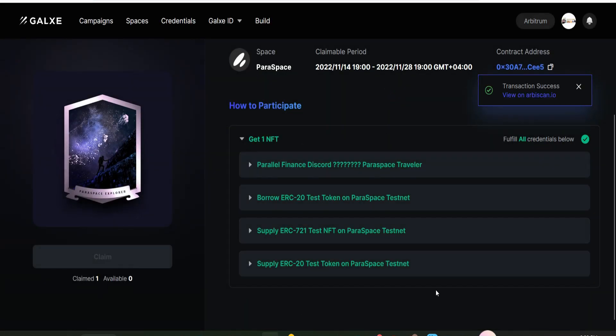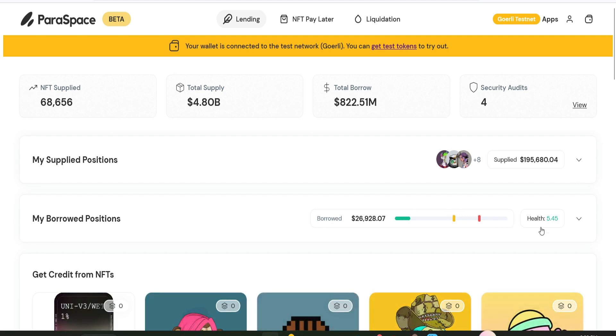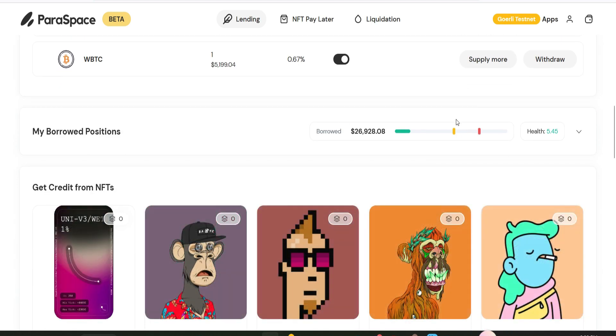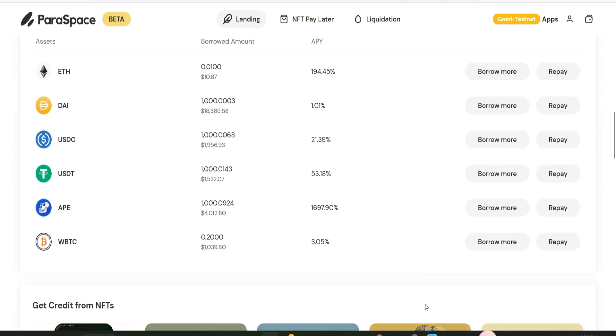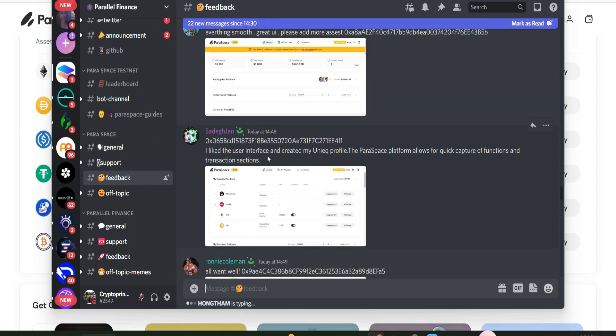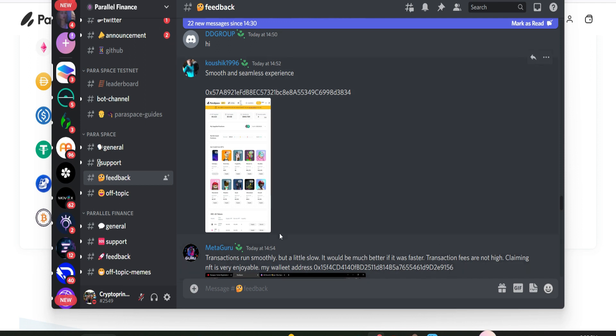The final thing we have to do is provide feedback on their Discord server. Go back to the platform, click on your supply positions, screenshot it, then go to your borrow positions, click on it, and screenshot that too. Head to the Discord server, search for the feedback channel, and give your feedback. The top 50 persons who give the best feedback will be eligible to claim the Settler NFT; the top 100 inviters will be able to claim the other 100 Settler NFTs; and the remaining 50 go to other campaigns.